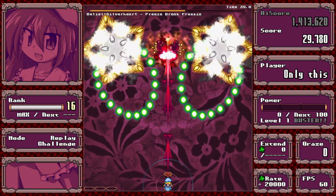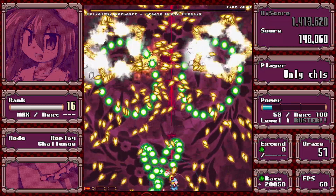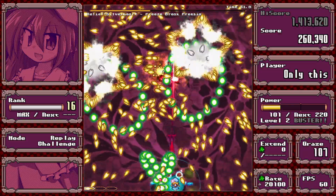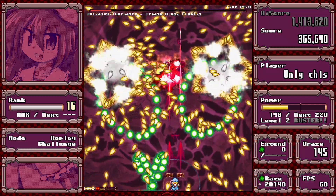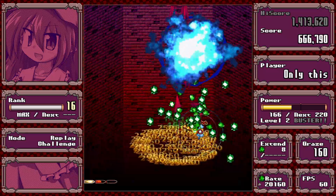This is pretty easy. It's just aimed green stuff, so you can just go left-right-left-right or stream it, while also dodging some of the random yellow stuff. Pretty straightforward.